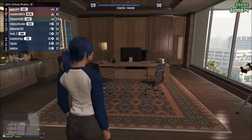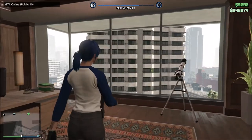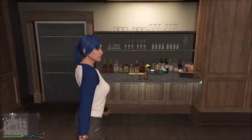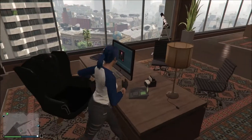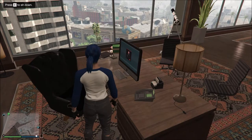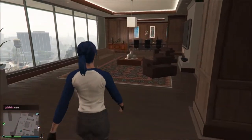So you can do all of your CEO office stuff — which is where I am, at the CEO office — you can do all your motorcycle club stuff, all of that that you have to do in a public lobby. Like the missions that involve sitting down at this computer, which you can only interact with in a public lobby. You can do all of that without any interference whatsoever.